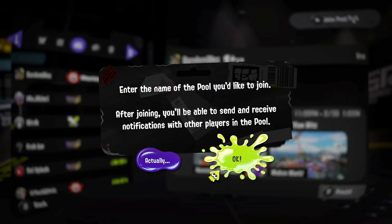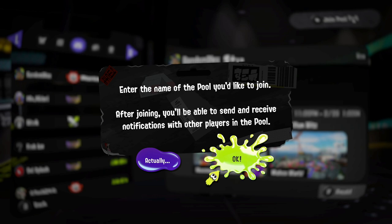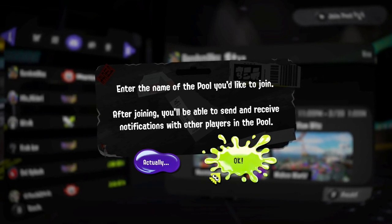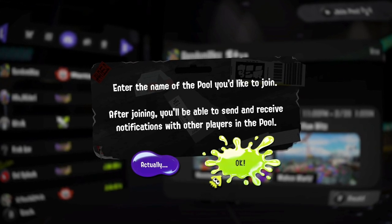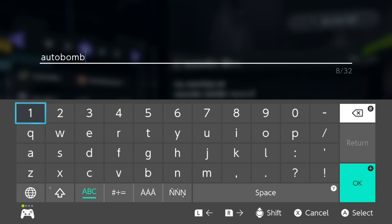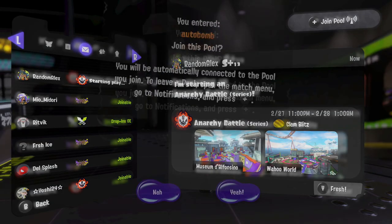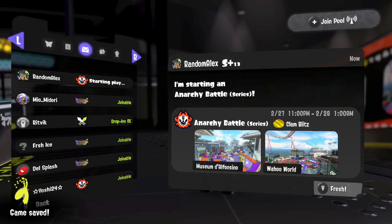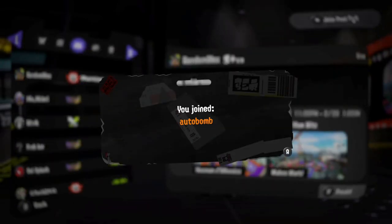You're going to press the plus button to join the pool. The game will tell you to enter the name of the pool you would like to join. After joining, you'll be able to send and receive notifications with other players in the pool. You want to select OK — it's going to bring you to a different screen where you can enter in a pool code. I'm going to use my pool code of Autobomb, all lowercase, just to test out this pool. I hit OK, it will tell you the code so you can make sure you entered it in right before you join. And then you say yeah, I joined Autobomb.